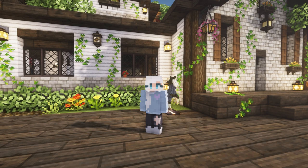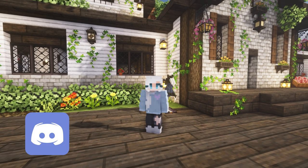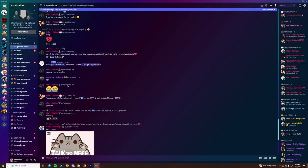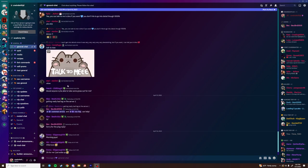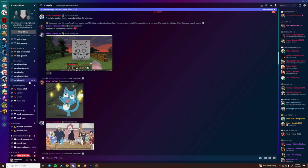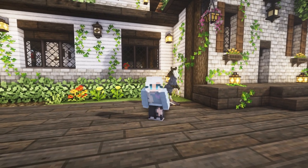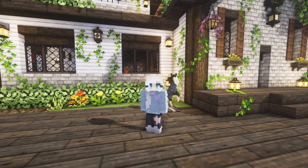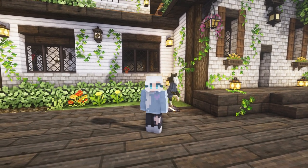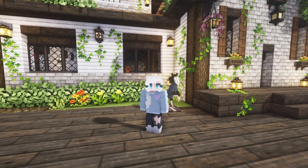Number two, I'm also assuming you already have a Discord account. We use Discord to communicate updates about the server, make sure you've read the server rules, and any announcements we might have. We also run events through Discord, so that's why it's required. Keep in mind, you never have to speak if you don't want to — you don't have to have a mic or get on a chat. When we do events, you can join and just listen.